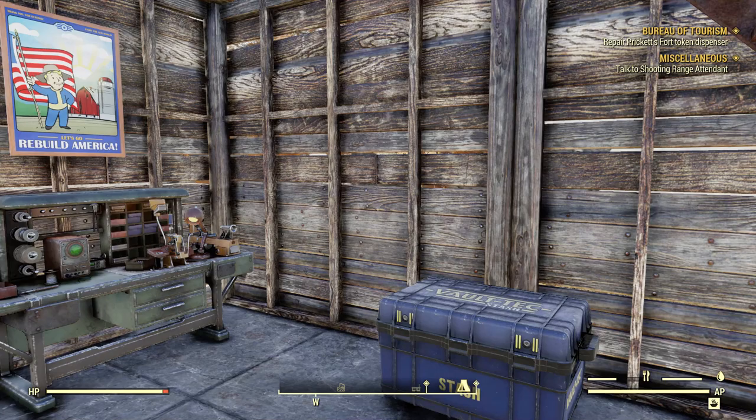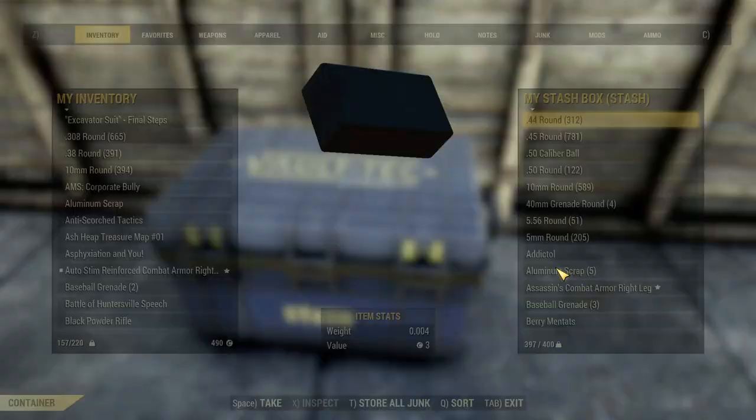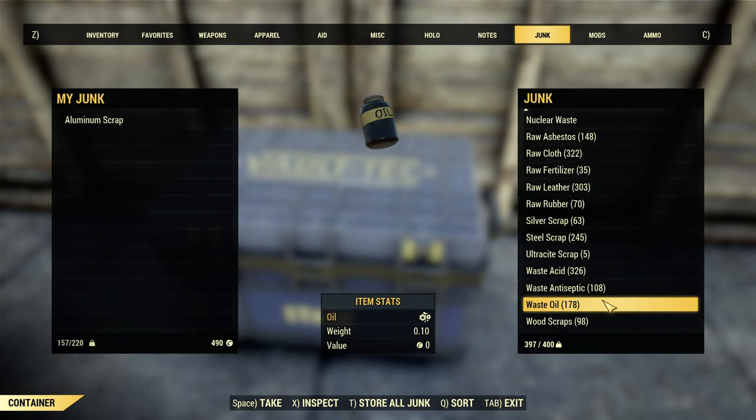You don't need a thousand steel. You might think, well, how much does a thousand steel weigh? It's sort of misleading - steel scrap only weighs .05, that's really light. But for every 20 steel you have, that's a pound. If you have a thousand steel, that's 50 pounds. That's an eighth of your stash. It's not worth it.